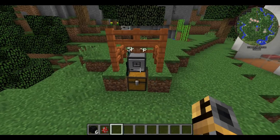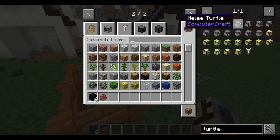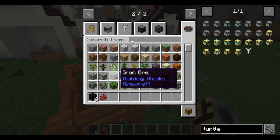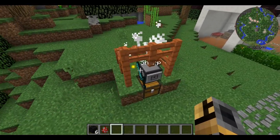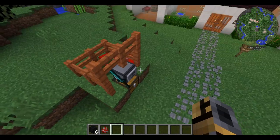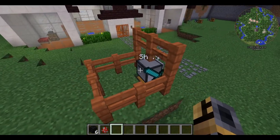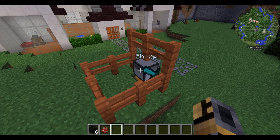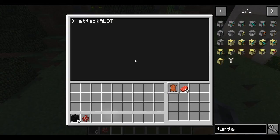Now we're back here. So I have an attack robot, a melee robot. A melee turtle is literally just a turtle with a diamond sword. Let's place down a mooshroom. As you can see, it doesn't stop attacking until whatever's in front of it is dead. Unfortunately with ComputerCraft, there's no way to detect whether there is an entity in front of it or not. So this program will forever run until you break it.